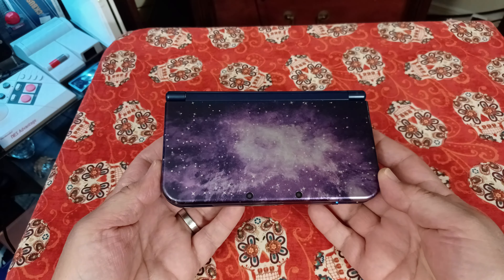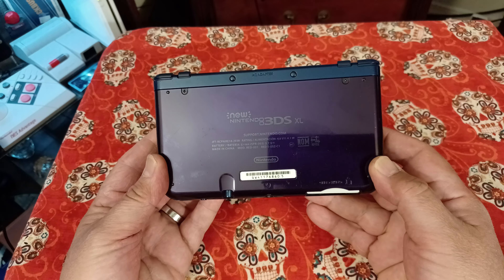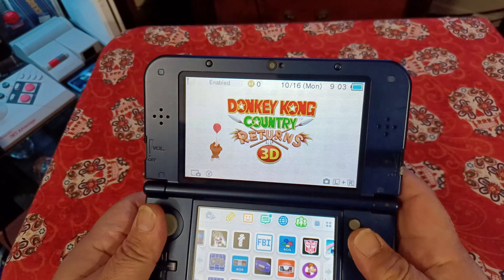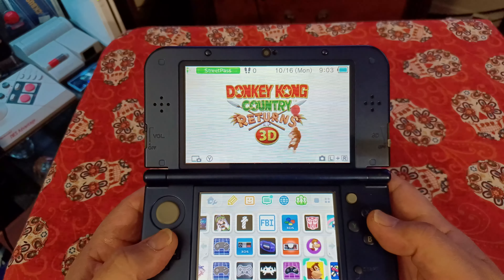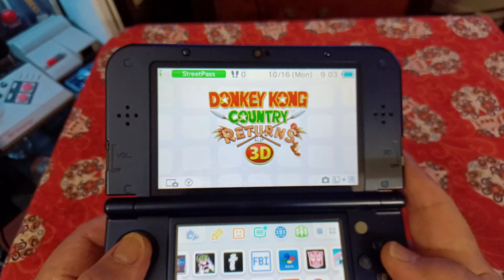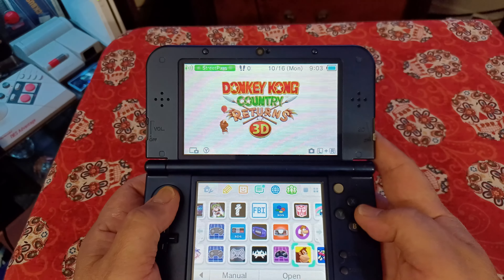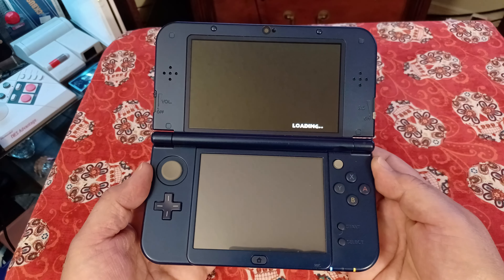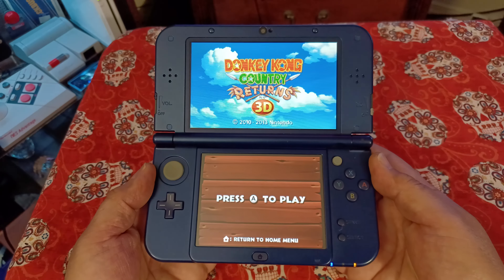We're going to be playing on my Galaxy Edition New Nintendo 3DS. This one has the upgraded IPS screen, so it is brighter with better viewing angles than most other screens. The New Nintendo 2DS also has both TFT and IPS screen options available, so go out there and find the one with the better screen — trust me, you'll thank me later. So many games benefit from that better screen. I love my little 3DS, the game library is just awesome.